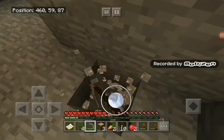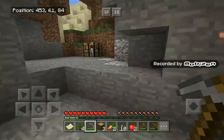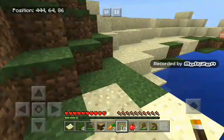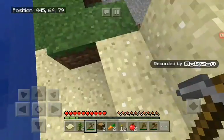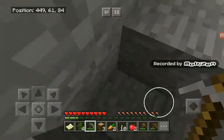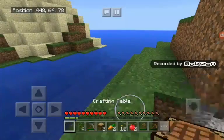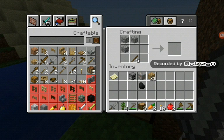We need ourselves a stone pickaxe and also a furnace. Let's mine out this iron — oh, there was only one piece. I'm going to get some more stone and a crafting bench. We need to make ourselves a sword and also an axe.